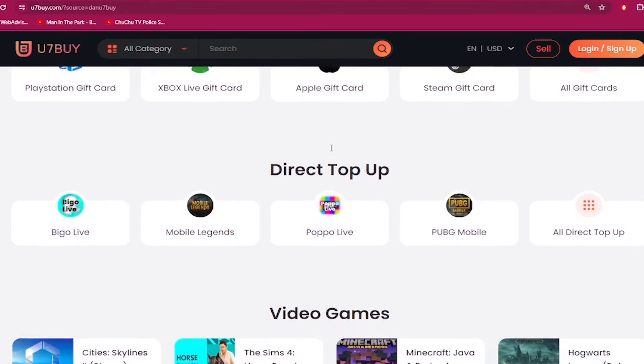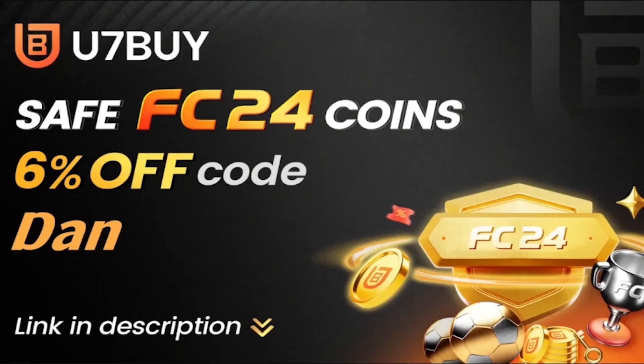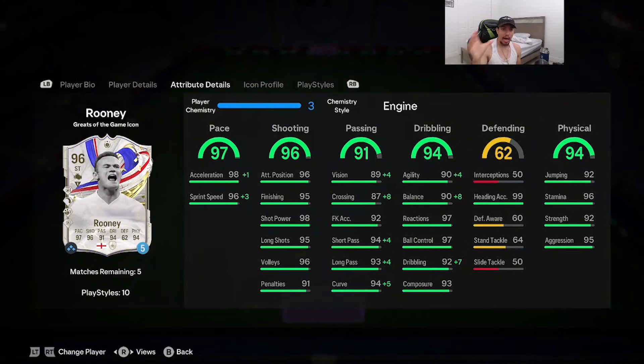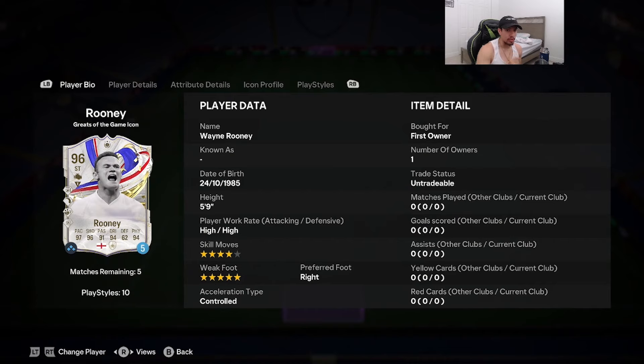Yo YouTube, what's going on — welcome to another video on the channel. Today we've got a very interesting promo with a lot of big names for the Greats of the Game promo. We're going to go ahead and review that 96-rated Greats of the Game icon Wayne Rooney. We're looking at a card that's 5'9" on the height, with high/high work rates, four-star skill moves.